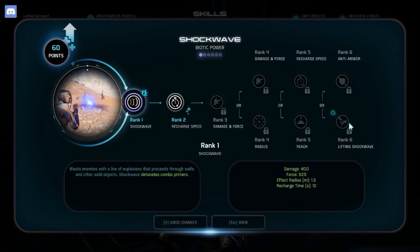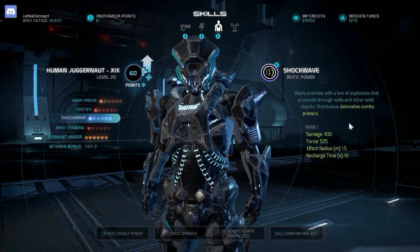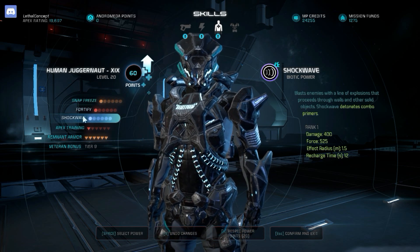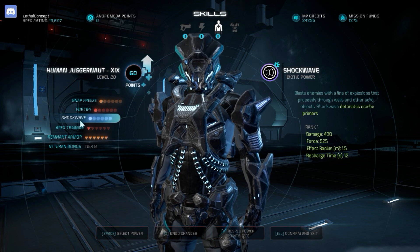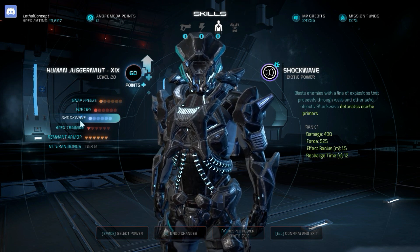I probably won't pick up Apex Training — maybe one point — because Shockwave with Lifting Shockwave provides a lot of CC and is very useful. I'll probably pick up the Expert Package to maximize how many times I can use Snap Freeze and Shockwave in a match. I'm thinking of using something like an Equalizer or Hurricane.